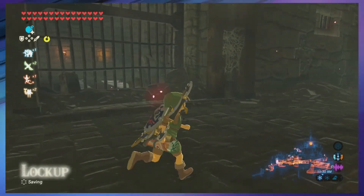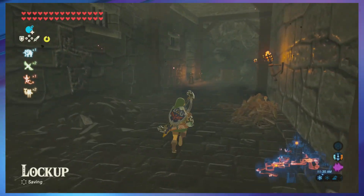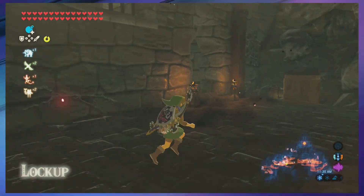Get rid of the goop, and here we go — the lockup. This is where you're going to find the Hylian Shield, the jail.